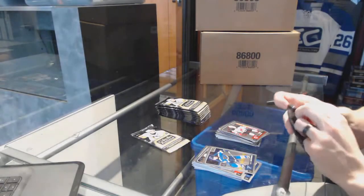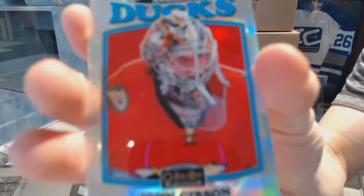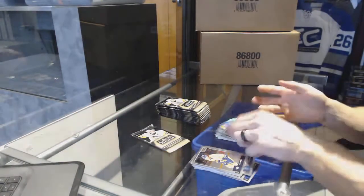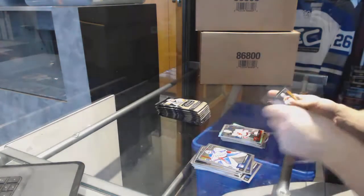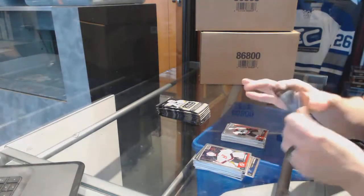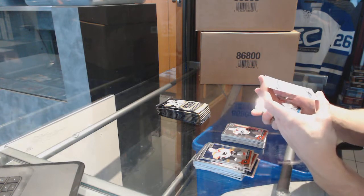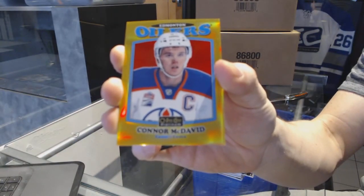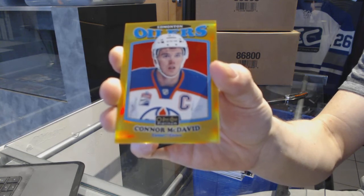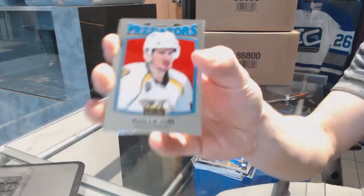And a marquee rookie Pavel Zaka. Retro Rainbow John Gibson — because why not? And a marquee rookie of Brandon Carlo. Rainbow Taylor Hall. And a marquee rookie Ivan Progrove. We've got a retro gold rainbow numbered to 149 Connor McDavid. We've got a retro of Roman Yossi and a marquee rookie of Tobias Lindbergh.